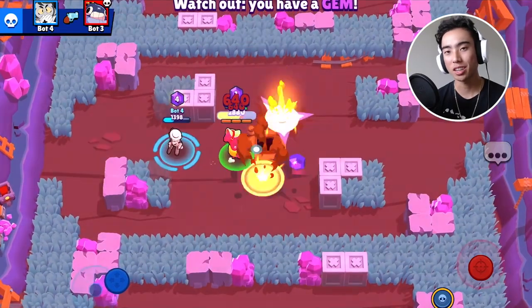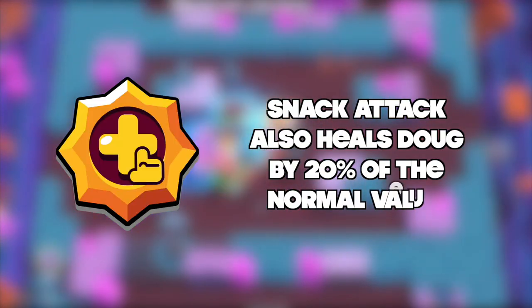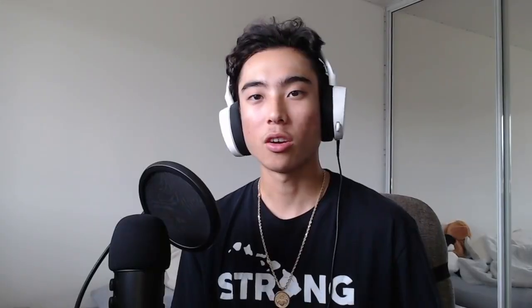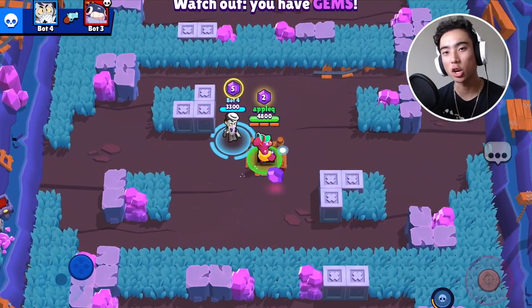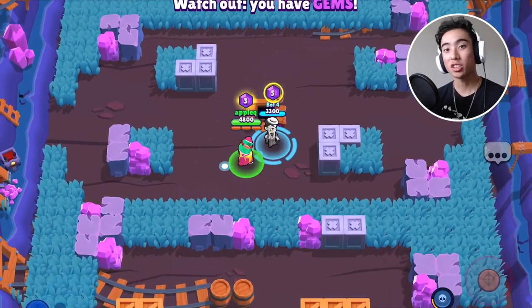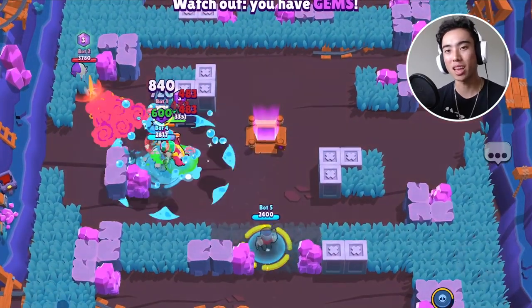For Star Power, you guys want to be using Self-Service. If you don't know what Self-Service is, Snack Attack also heals Doug by 20% of the normal value. You can think of this Star Power like Barley's medical use — every time you attack, you're going to be healing a percentage of the amount of damage that you do. What's also interesting is that it can actually be buffed by damage boosters, for example, 8-Bit's super.